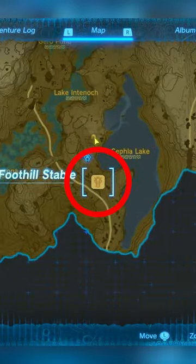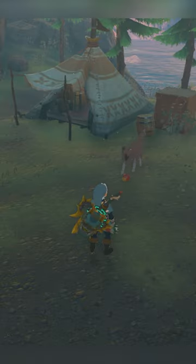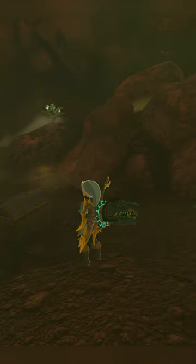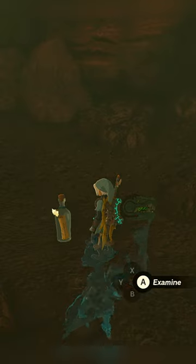First, you're going to want to go to the Foothill Stable. See this dog? You're going to want to feed him about five or six items. The dog is going to lead you into this cave and show you a treasure chest. Open it and you're going to get a message in a bottle.